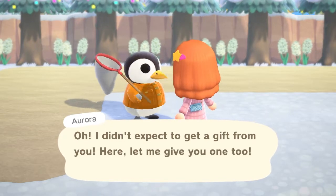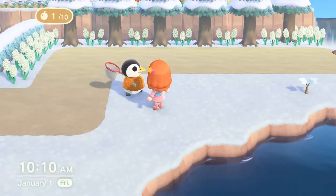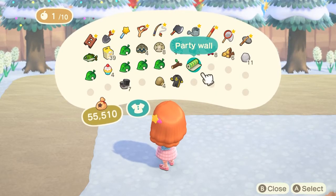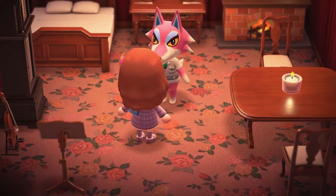I went around the island trying to find the items that I really wanted. Eventually I ran out of cupcakes and I still didn't get my birthday table. What I did was close down the software without saving — the cupcake regenerated itself, and I kept talking to different villagers until I finally received the birthday table.